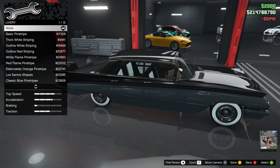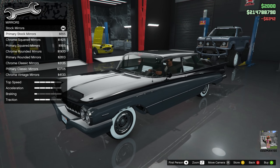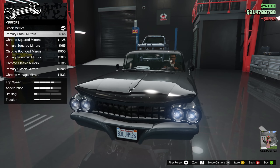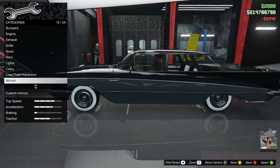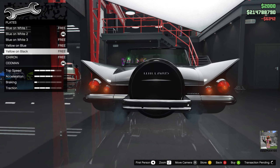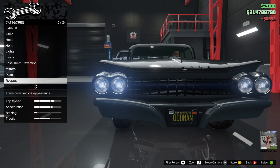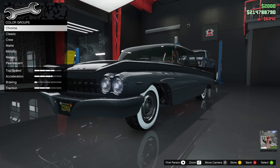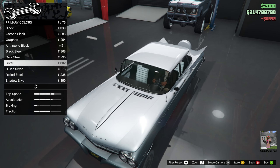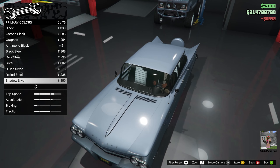Skipping livery. For mirrors, I like the stock mirrors so we'll keep those. Plates — you guys already know what it is — black and yellow, baby. You can see it in the front there. Now for the respray, primary — the fun begins. Let's go to metallic. This car looks absolutely gorgeous in almost any color — look at that silver. But I want something a little different, so let's try candy red.